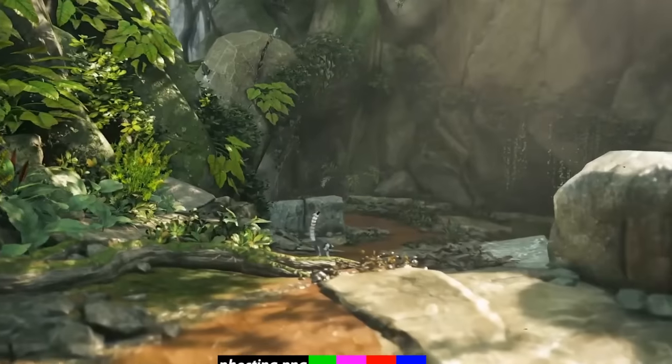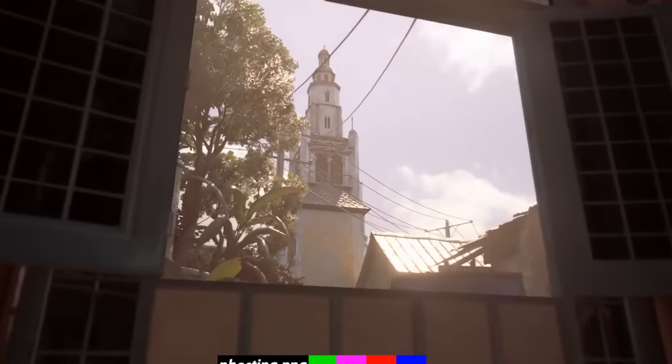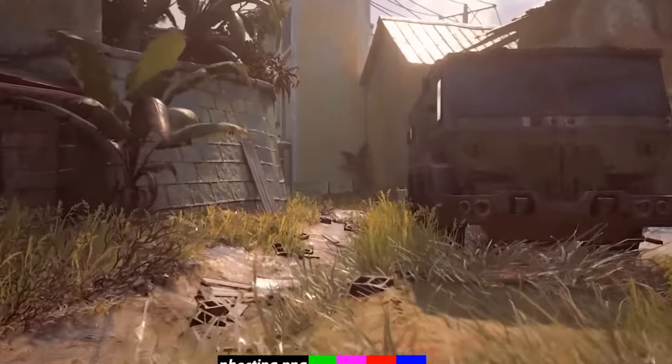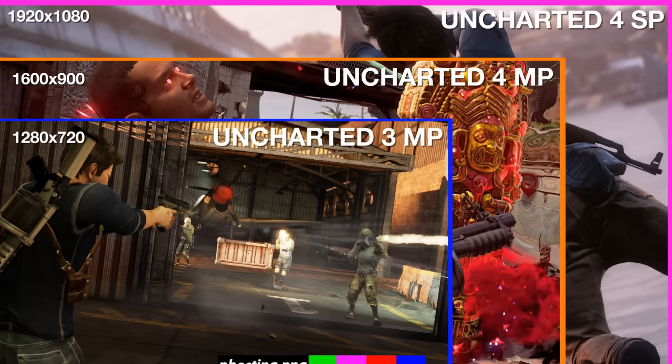First of all, the technical facts of the game. The game is running in multiplayer at 900p at 60 frames per second. So this 900p — I visualized this here for you — this orange box is the Uncharted 4 multiplayer, this blue box is the Uncharted 3 multiplayer, and this pink box is the Uncharted 4 single player.